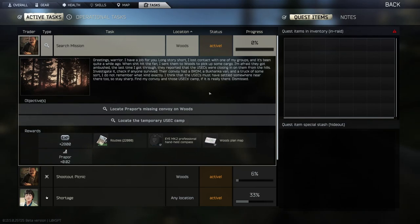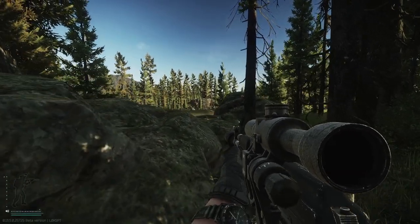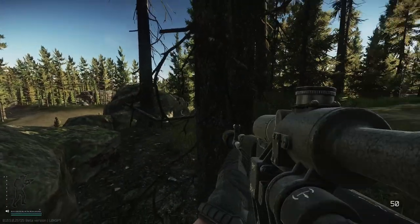Search mission. Woods — Prapor is missing a convoy in Woods and the temporary USEC camp. We're gonna go for the USEC camp first.